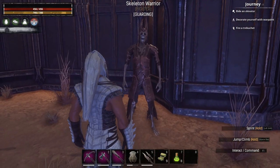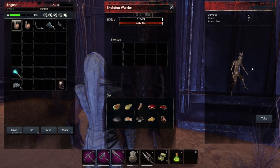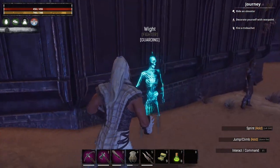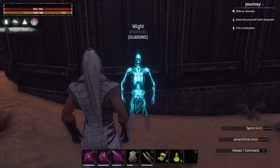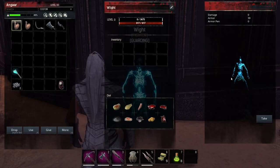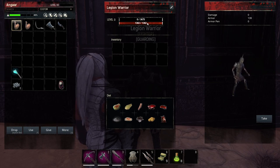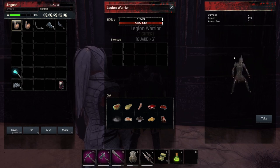Then we have the skeletal warrior — a bigger version. 440 HP and 29 armor. At least it has a proper model. Not great. Then the wight — looks cool. A couple of these around your base at night time especially look amazing. Starts with 617 HP, so you can level them up relatively decently. And finally the Legion Warrior, which starts with 1,382 HP and has 139 armor. So this is the best of them all — these could possibly be leveled up to be pretty decent.